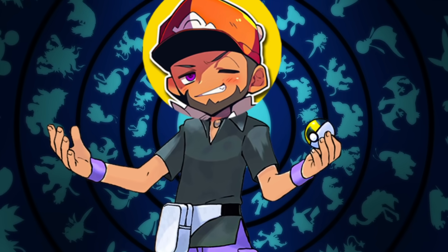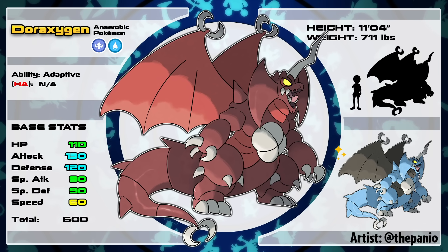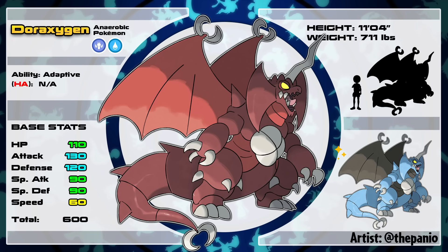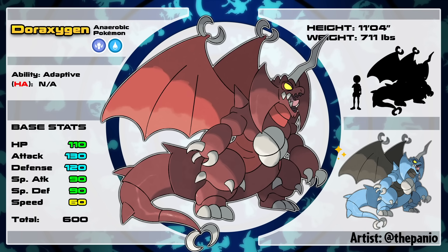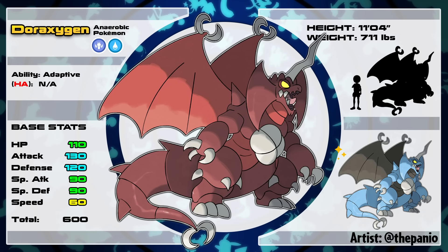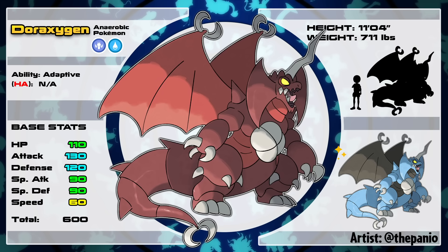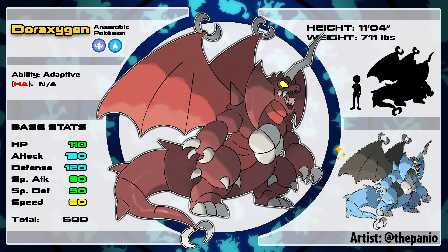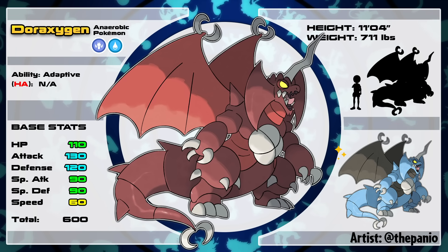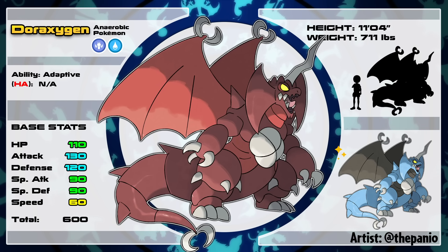If you manage to defeat Barregator, it's time to go up against Daraxigen, the dragon-water type anaerobic Pokémon, based on the Godzilla character Destroya — the micro-organism kaiju that destroys oxygen-rich environments. It's a bit slow with decent bulk and a very offensive side, knowing moves like Vicious Rend, Outrage, Dual Wingbeat, and even Megahorn. What makes this Titan unique is its signature ability, Adaptive, which allows the user to always copy their opponent's type resistances, weaknesses, and immunities without losing its own typing. This ability procs every time there's a new Pokémon in front of Daraxigen, so stepping in without a plan means you're as good as food for this Titan.